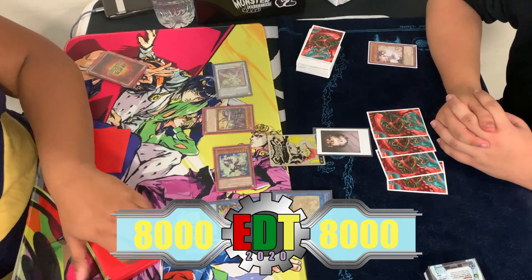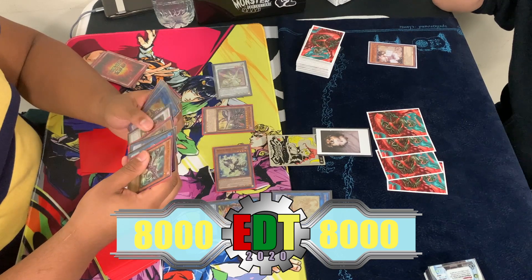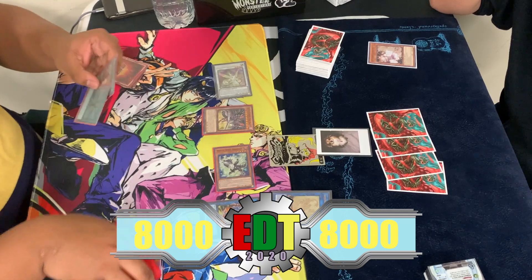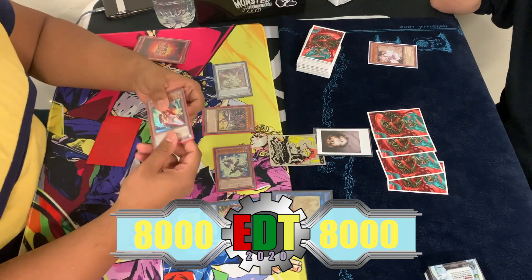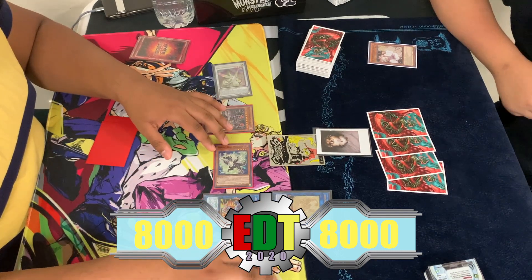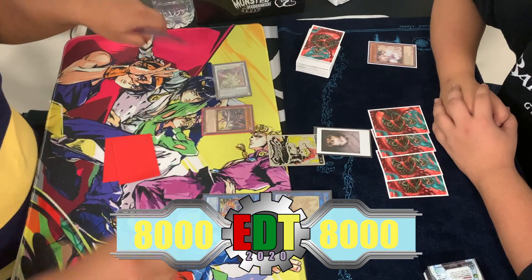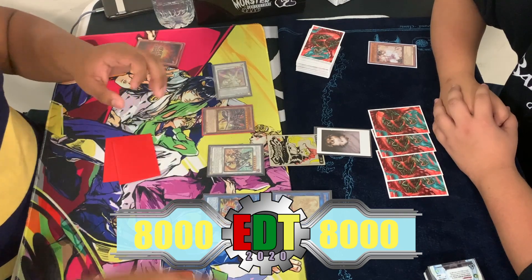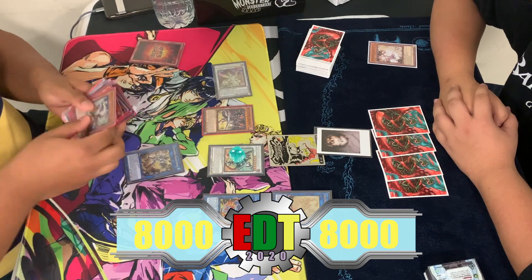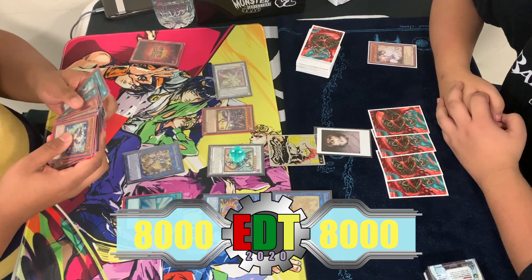Banishing Pisty for Darkness Metal Dragon. Darkness Metal's effect special summons — needing a tuner. Rocket Tracer and White Rose Dragon Synchro for Borrelode Savage Dragon. Borrelode will gain two negates for equipping Halqifibrax and also gains an extra 750 attack points.